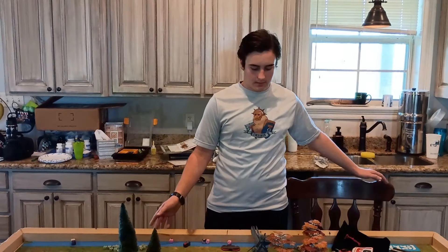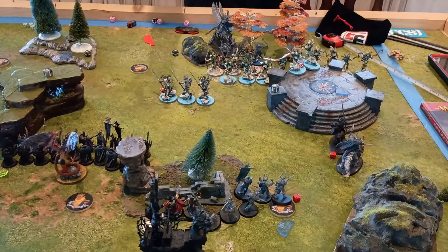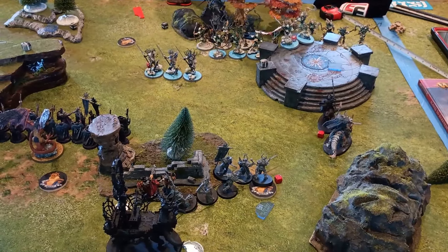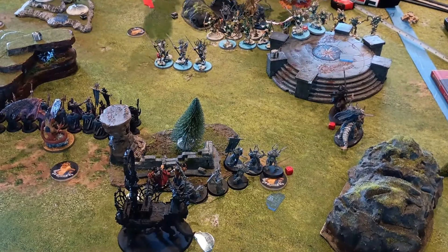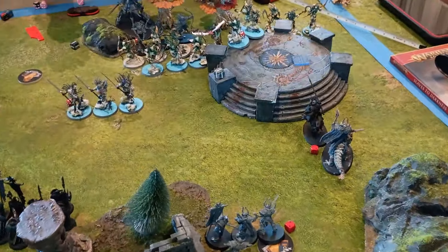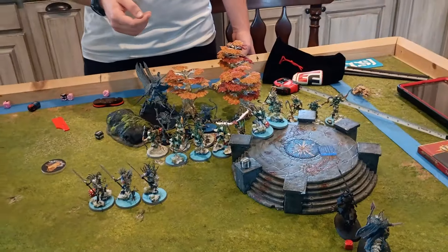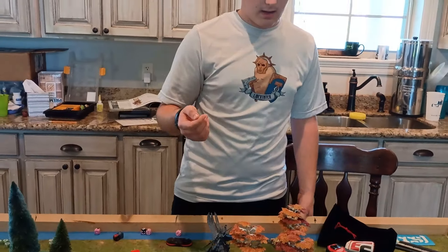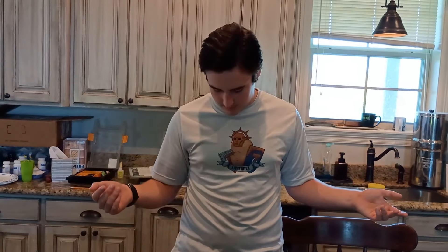End of Sylvaneth Turn 1. Belthanos charged in and did all 1 damage to the Knights, which is great. After getting All-Out Attack from the Arc Rev, he was also within range for his plus-1 to wound ability. But we failed both other charges, including the re-roll on one that was 8 inches instead of 9. No luck there, no battle tactic. Belthanos was able to charge in and Strike and Fade, meaning he won't get hit back and won't get charged by the Chosen next turn. Scoring 1 for objectives but not holding more - up to 2 points to 4. End of Turn 1 roll-off.